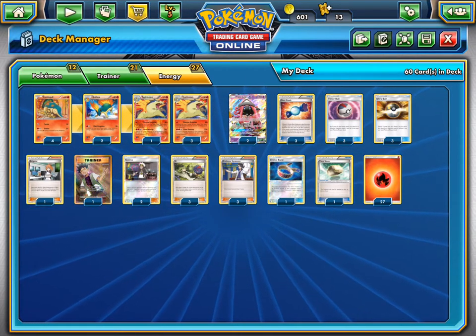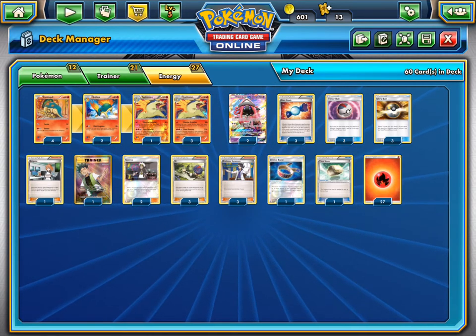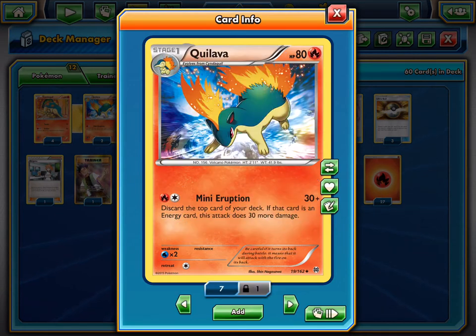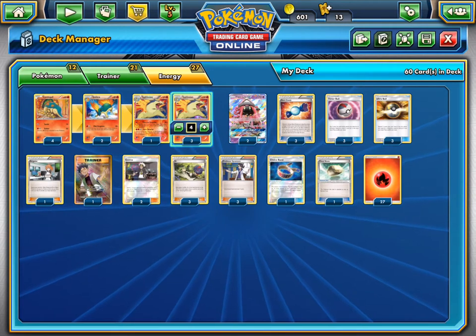Welcome back to Bulbasaur Bros TCG. Today we're going to be playing with Typhlosion. Typhlosion has one special attack that we like: Massive Eruption. For one fire energy, you discard 5 cards and it does 80 times however many of them are fire. This can hit for big numbers, which is really nice.